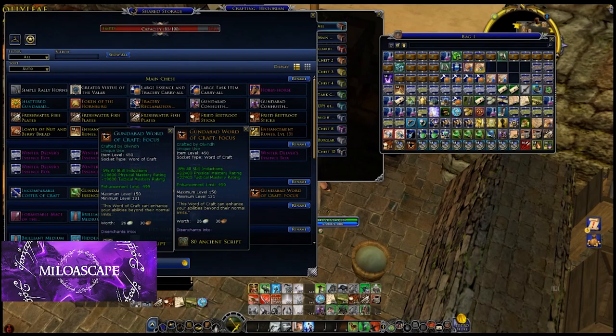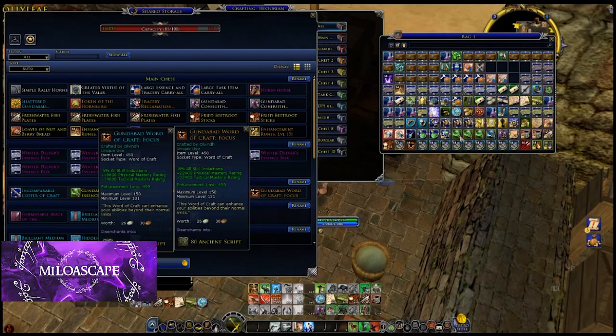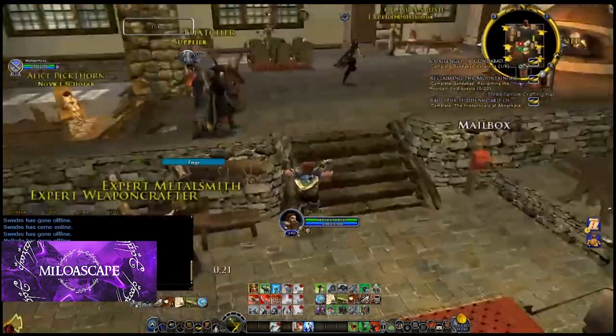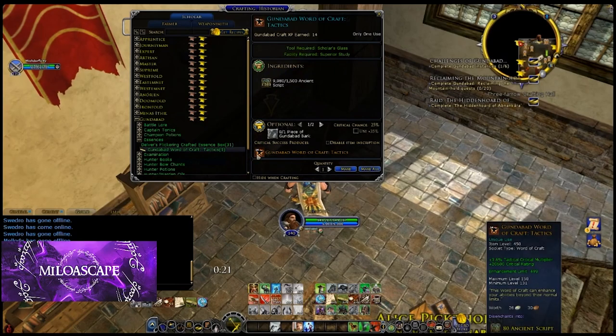And it's going to be the same thing with this other Word of Craft. You can see it shows plus 2.4% tactical crit multiplier, and I'm not sure what the crit version is — let's actually find that out. It's 3.6%. So it's half again as much more. Now that's actually a Scholar recipe, so all it takes is ancient script to do the crafting. And here's the gold version — it shows 3.6%.